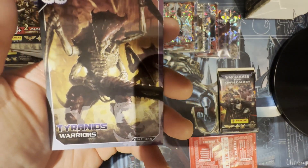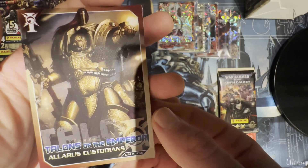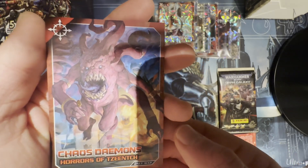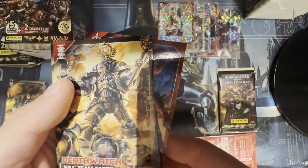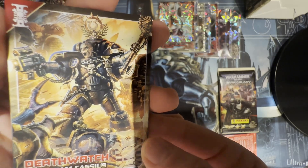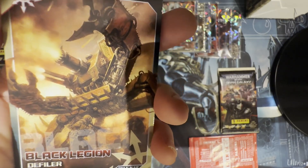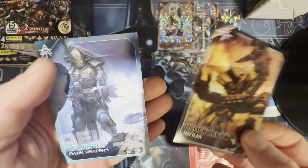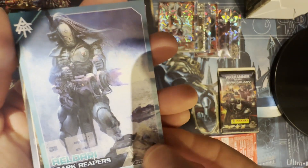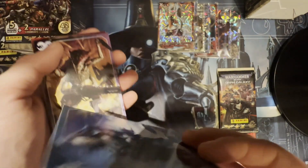Tyranid Warriors — I don't think I've had these yet, which is kind of nice. Talons of the Emperor Allarus Custodians. Chaos Daemons Horrors of Tzeentch — don't have this card; I know it's more of a common one but nice to have. Deathwatch Kill Team Cassius — nice looking card, love the art. Black Legion Defiler — the walking crab tanks are at it. Eldar Dark Reapers — I always like Dark Reapers, love striking at a distance. They always look pretty badass.